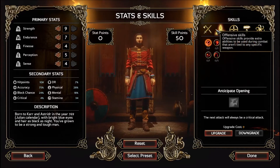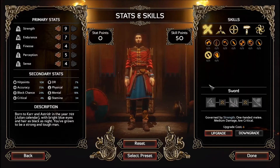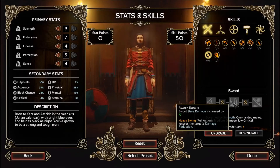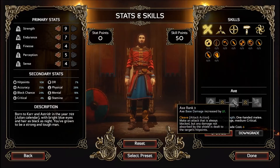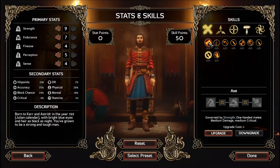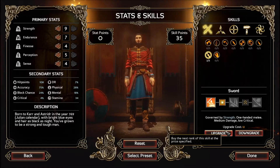The one-handed axes with shields are pretty good weapons. The sword's not bad either. What's the sword's primary ability? Sword rank one — heavy swing ignores the target's damage reduction, and then execute. Versus the axe, which lets you hook shields to get the shield out of the way — cleave or hook weapons. We went with the sword last time, let's stick with the sword. I know we get a companion with an axe, so we'll go sword for ourselves to have a more diverse party. We'll upgrade that to two.